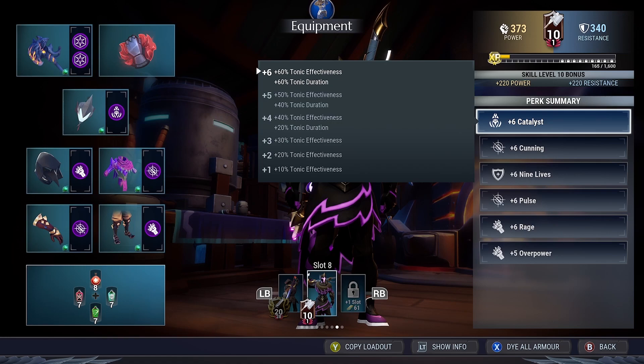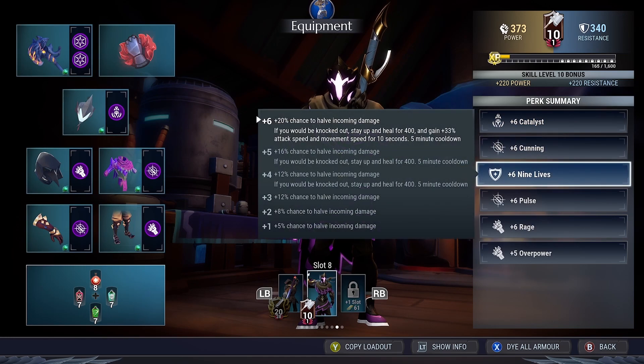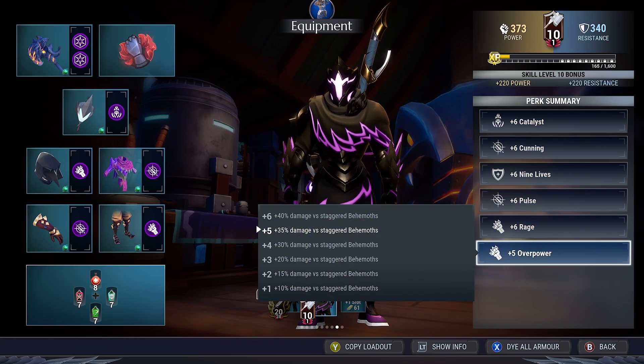So yeah, now for the cells, we got the Plastics Catalyst, Plastics Hunting, Plastics 9 Lives, Plastics Pulse, Plastics Rage, and Plus 5 Overpower. But if you got the bond maxed out, you're gonna get Plastics Overpower.